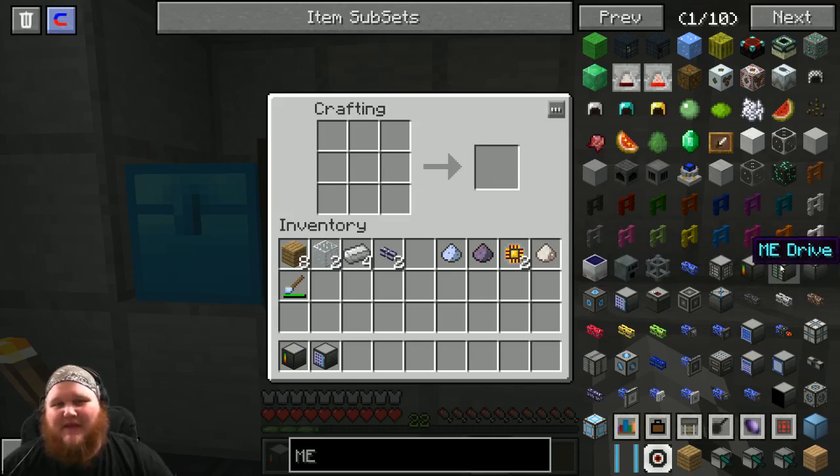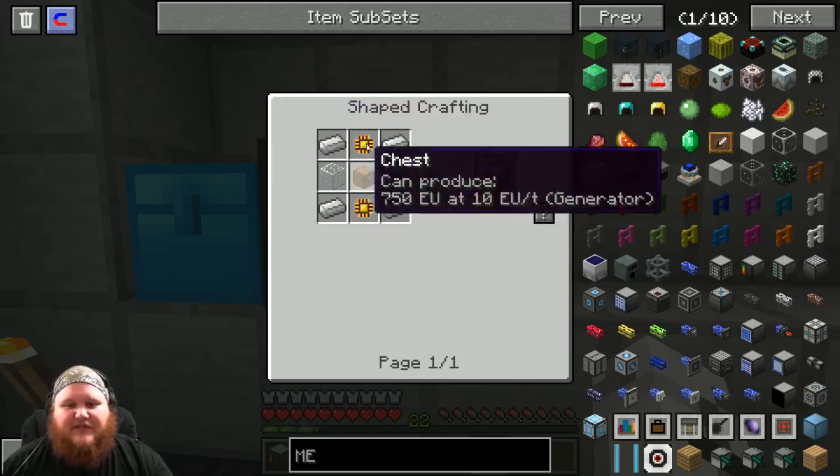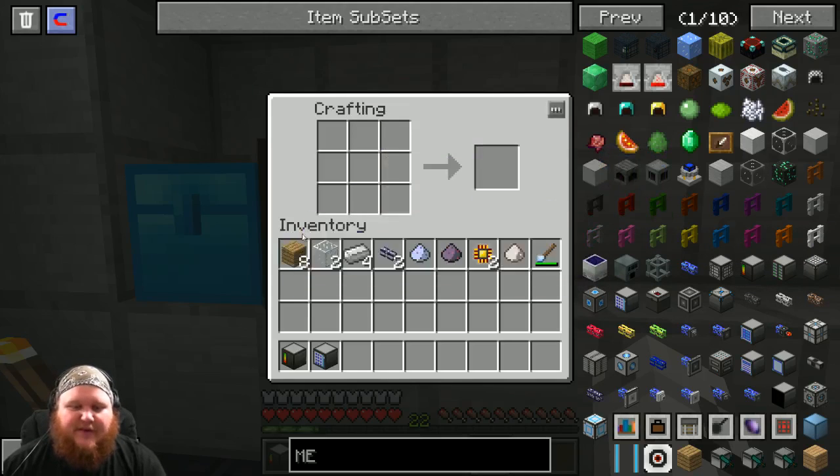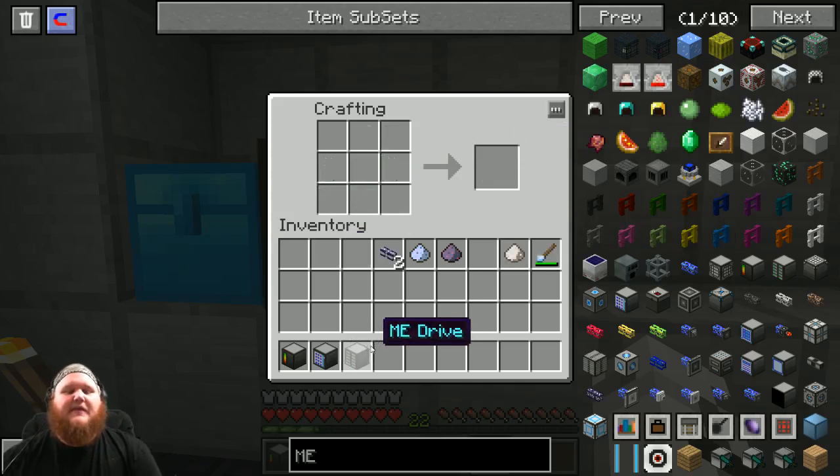That's the ME controller and the ME access terminal done. Last thing we have to build is the ME drive - this is what's gonna hold our drives. It's a really simple pattern: a couple of iron, the last two of our processors, and a chest. Let's make our chest quickly, put that there, the two processors like this, and there we have it - the ME drive.